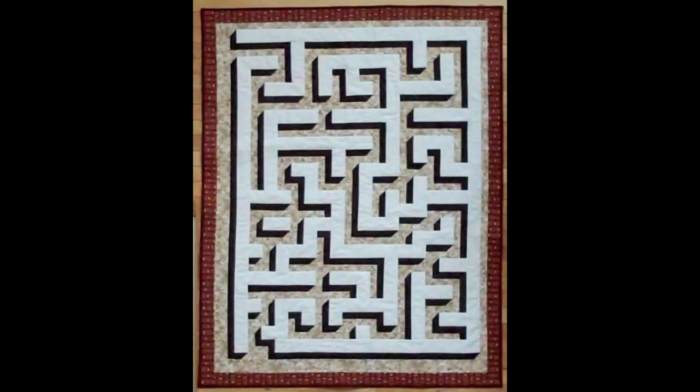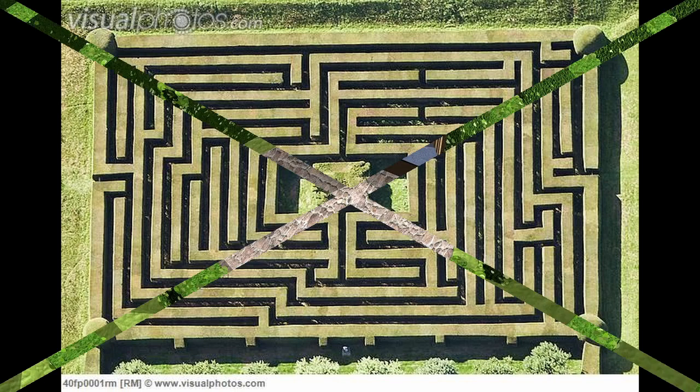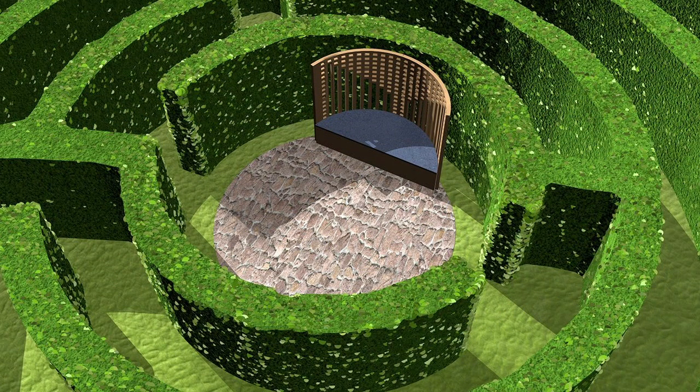Before going any further, I want to quickly clarify the difference between mazes and labyrinths. Because usually when you say labyrinth, people think of images that are actually mazes. Mazes have an entrance and an exit — one way to go in and another way out — and usually they have dead ends where you have to turn around to get to the center and then out to the other end.